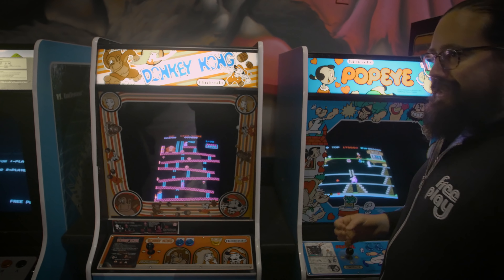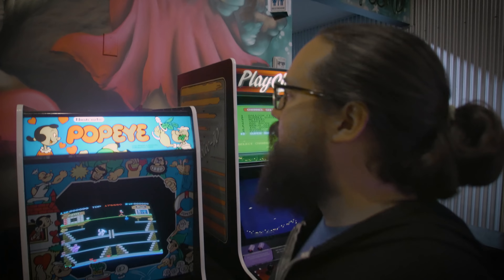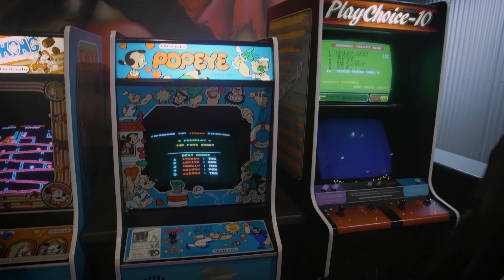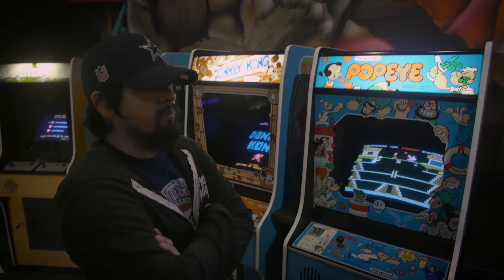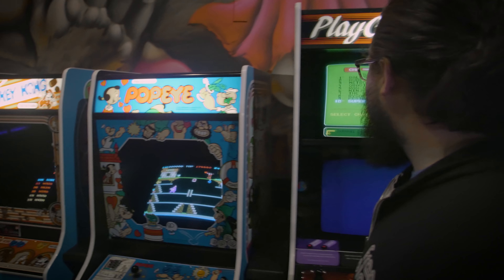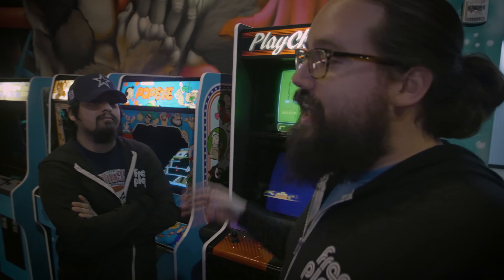We've got this massive mural that everyone talks about when they come in — it's Donkey Kong versus Pauline. We still need to convert our Donkey Kong to a Pauline Donkey Kong. Next to a dedicated Nintendo Popeye. Fun fact: Donkey Kong was originally going to be Popeye, but they couldn't get the rights, so they made Donkey Kong instead — then released Popeye, but no one played it. Popeye is insanely difficult. Next to a nicely loaded PlayChoice 10 with Super Mario 2, Festers Quest, Balloon Fight, and more — The Goonies is a killer PlayChoice 10 game.